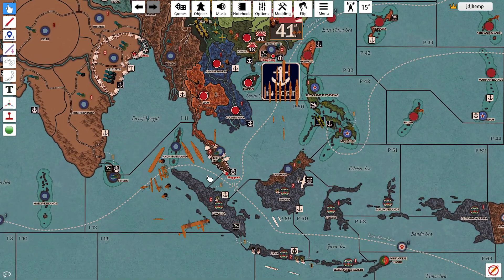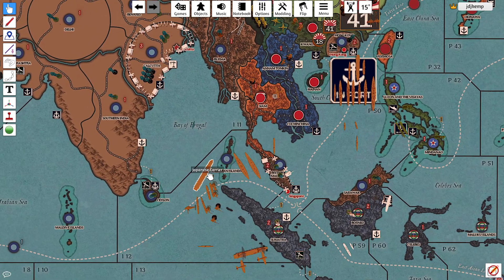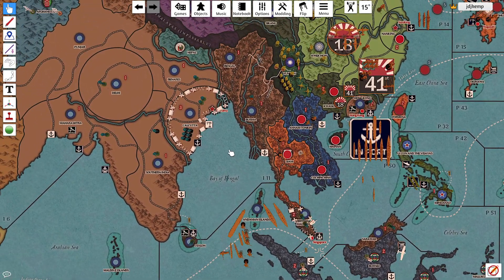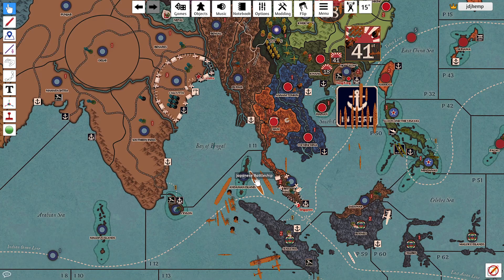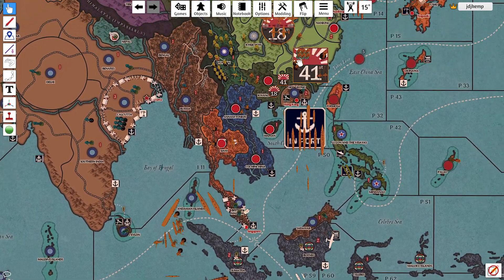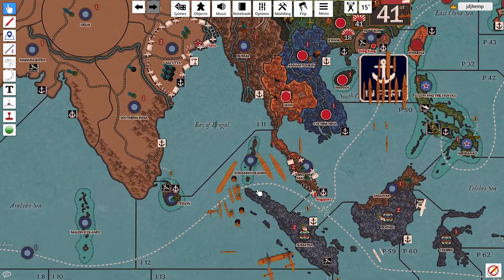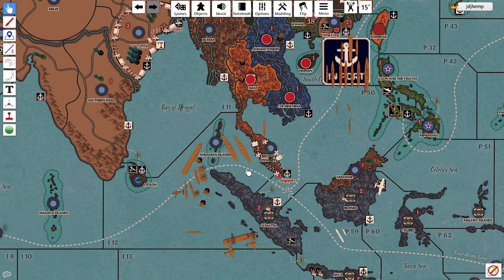Those five D-12s from America are going to be too hard to pass up this early. That being said, Japan is now going to declare a surprise attack on I-11 and Calcutta, and is officially declaring war on the British Commonwealth. All of my ships and planes gain one movement in order to reach those zones.